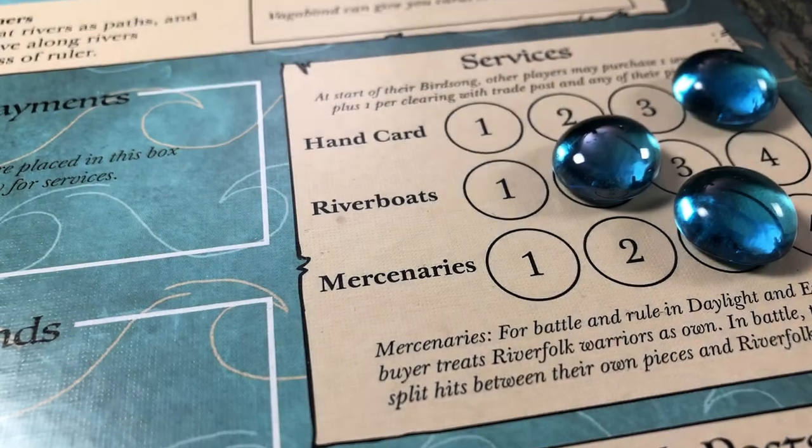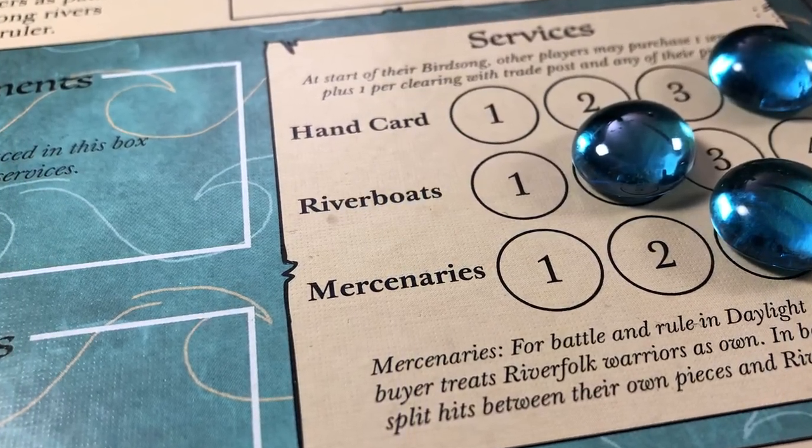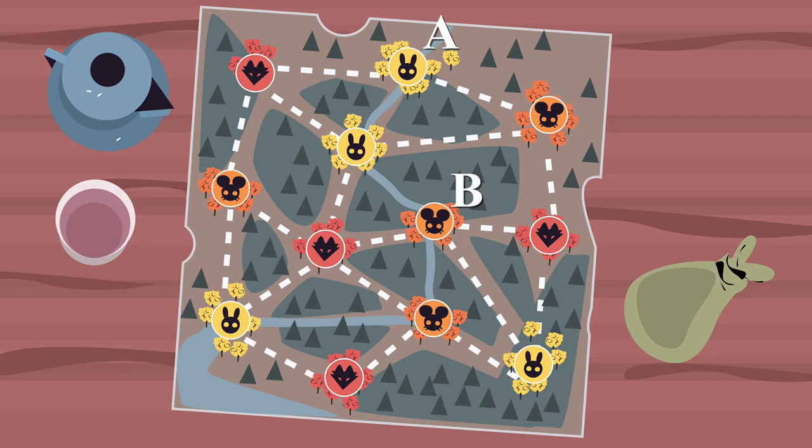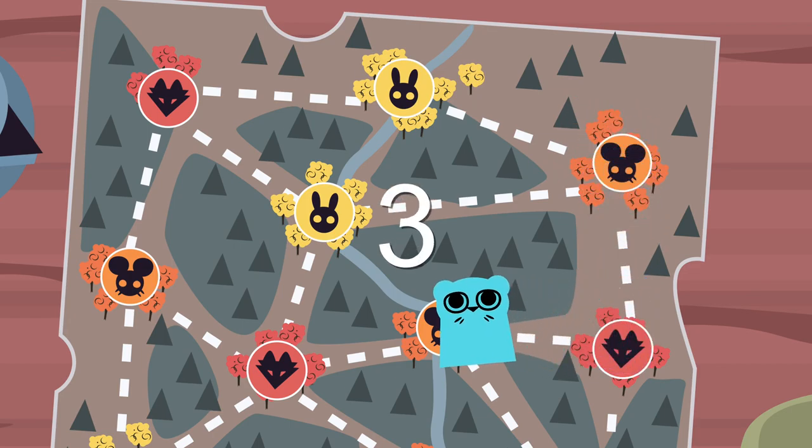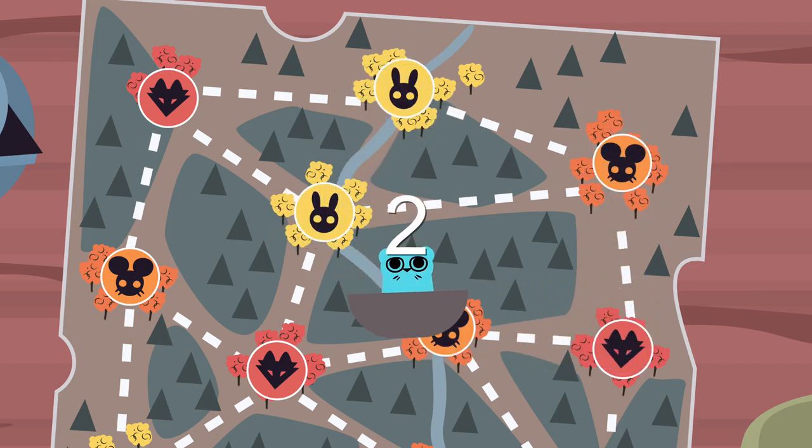Selling riverboats will be the hardest, as not as many opportunities will come up to use them. Look for situations where your opponents need to travel quickly and remind them how many moves they can save getting there. Keeping the price of riverboats at one through two may be safest to get some sales.